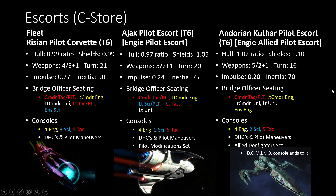The Allied Pilot Escort Bundle, in my opinion, isn't particularly great on the starships themselves. It's actually the starship traits from this pack that's why you buy the ships in the first place. It does have the Allied Dogfighter set, and since the Domino console is one of the meta consoles in the game right now, if you have access to that you can use the set consoles to add to the Domino console for a lot of extra benefits.